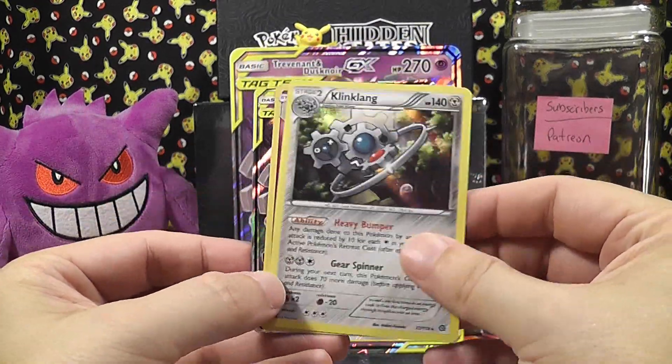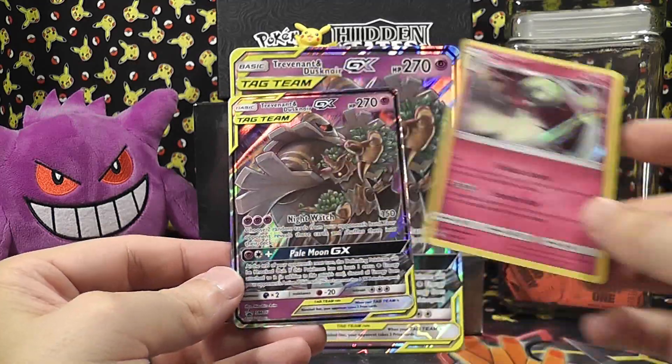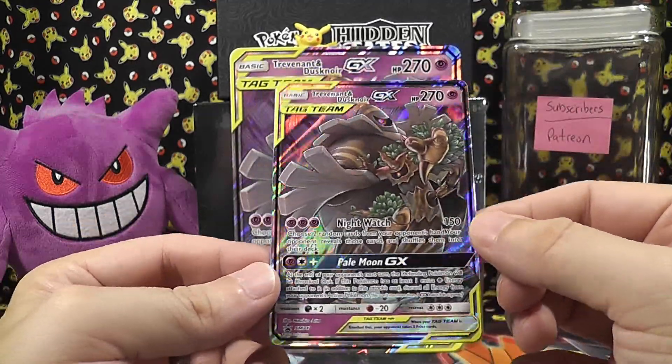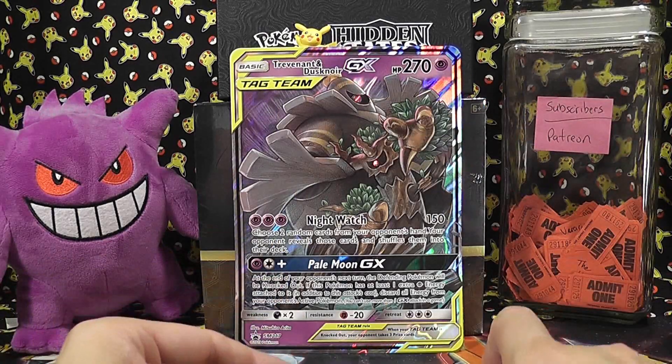So, to recap: Reverse Holo Clinklang, Gardevoir, and then of course the Trevenant and Dusknoir GX — which is what you buy the box for.